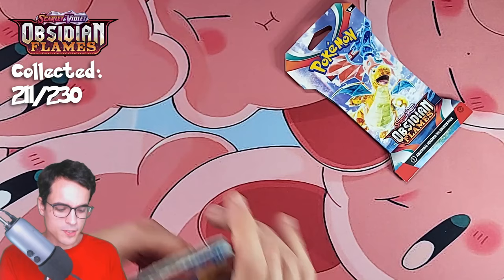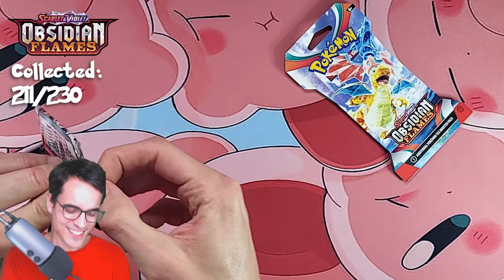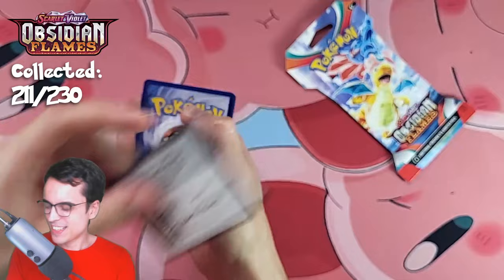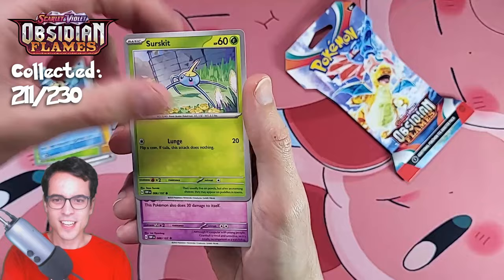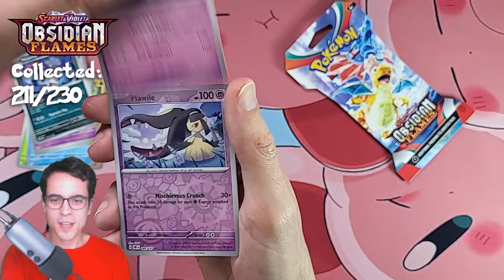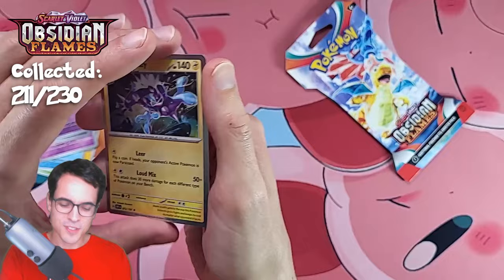The start of the episode was so good — what's happening now? We still got two more packs; hopefully they can redeem us. Fighting Energy, Bonsly, Dolliv, Temple, Surskit, Granbull, Malamar, Grumpig, Mawile Reverse, Togepi Reverse — and Toxtricity. Now we're getting all the other holos and no hits.